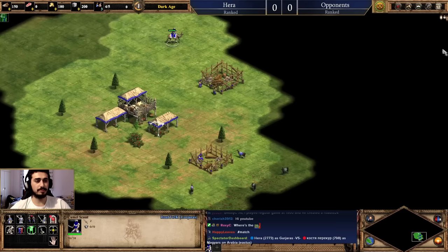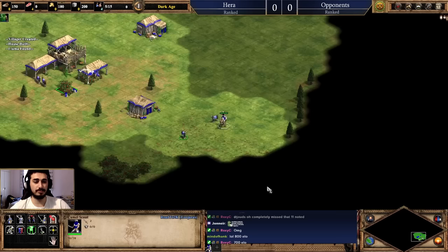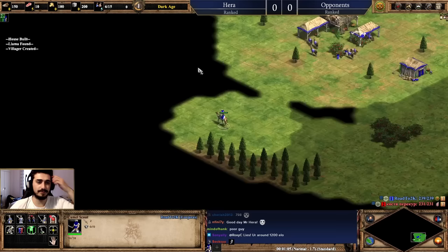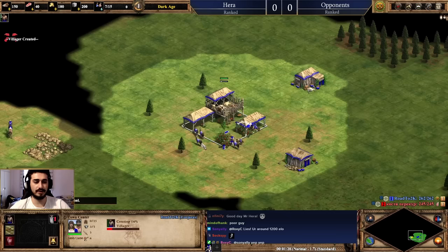We want to gather resources like sheep, and for that we use our scout — in this case a camel because I'm Gurjaras — to scout for resources like sheep. There'll be boars later. I get two extra berry bushes under my TC as Gurjaras, so I'll pick those up too. Click to get the score up and press F11 to get the timer at the top — it's important to have a good template of how fast you're playing and advancing.